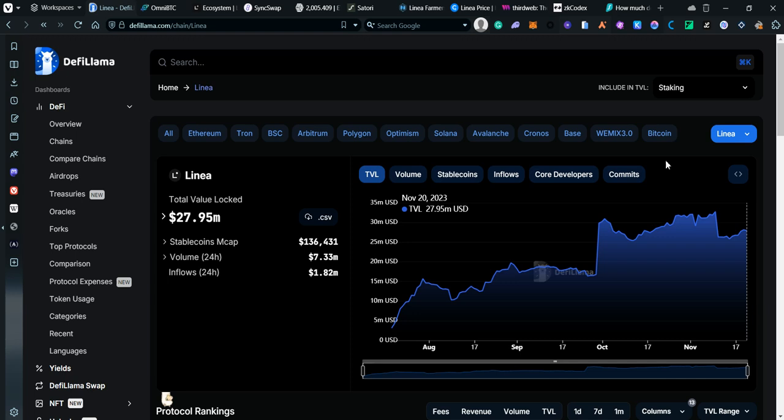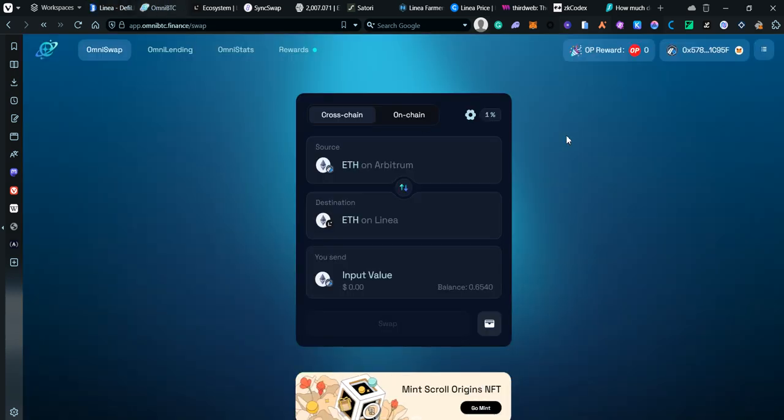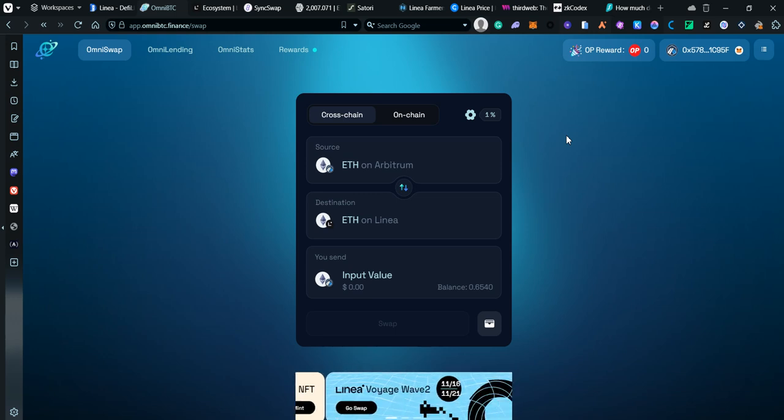To bridge some funds you can use OmniBTC, which is the one I use the most — there is a link in the description. When you sign up with the link, you should get around 50 points because this is also a tokenless project, so in the future you'll be receiving rewards and possibly an airdrop.